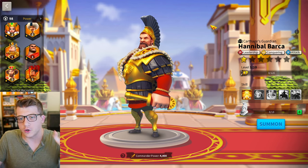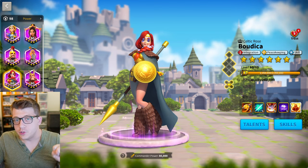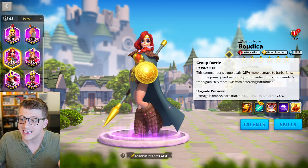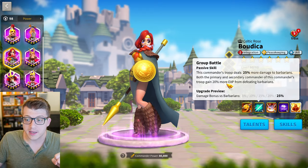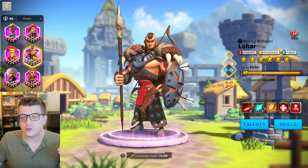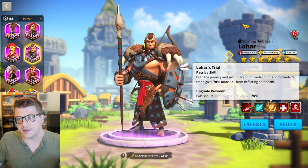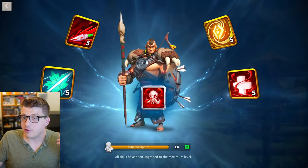The higher level a commander is, the more stars you can unlock, which means more skills, more talent points, and the ability to bring a second commander in your army in the open field. There are two commanders that will help you level up right at the beginning of the game. The first is Budhika, an epic purple commander whose second skill gives you 25% damage to barbarians and 20% more experience from defeating them.